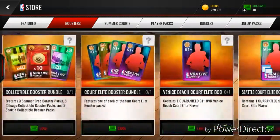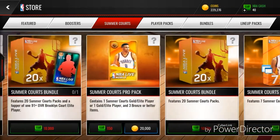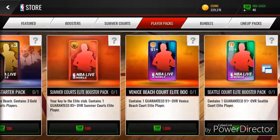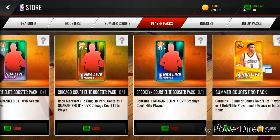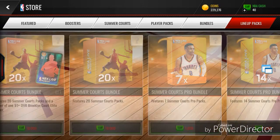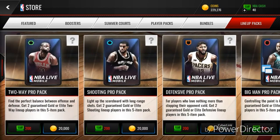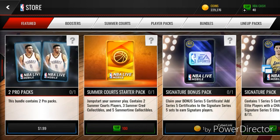This next one is cash packs. Basically everything is cash — there are Summer Quartz Pro Packs I don't open, and the only packs you can buy with coins that I'll actually open are the lineup packs, and those aren't that good. It's basically all cash. I think they should have more coin packs. I get that they're trying to make money, but I really hate this.